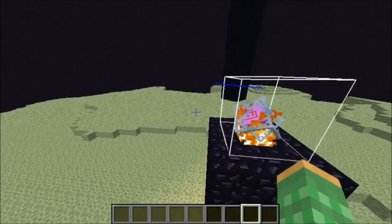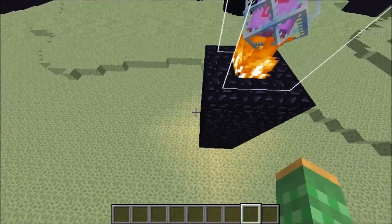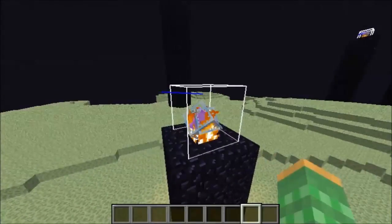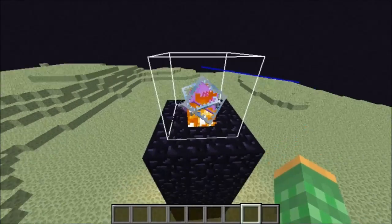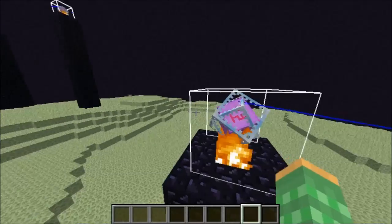and obsidian pillars generate on top of endstone. So prior to 1.9, you can actually push endstone into ungenerated chunks, and then once generated, you will have a chance of generating an obsidian pillar with the ender crystal on top. Using this method, you can acquire more ender crystals if you happen to destroy all your ender crystals that were on your main island.